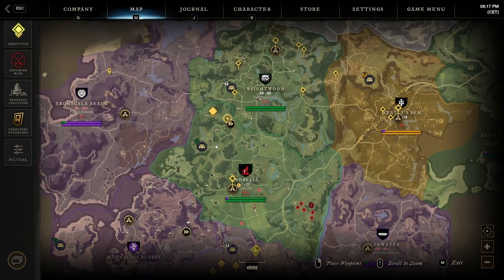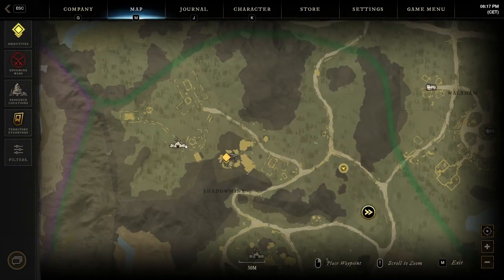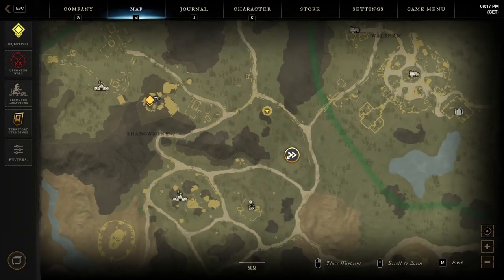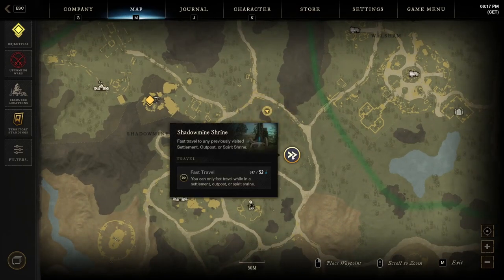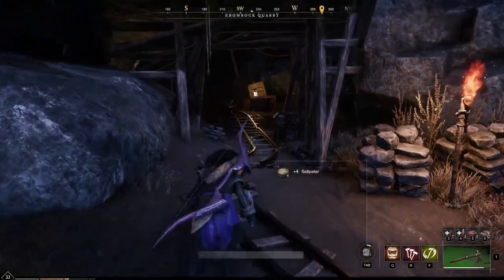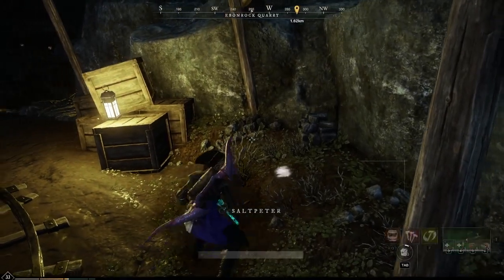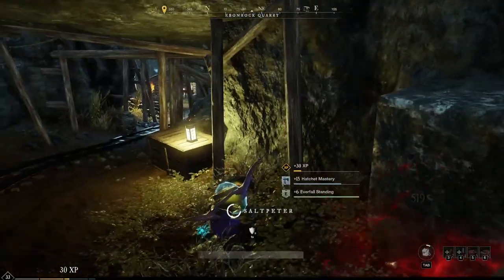Hey guys, this is going to be a quick one. I just want to show you my favorite saltpeter farming location in New World. As you can see in the background, it is in Everfall in the shadow mine in the top left corner of the map. I hope this was of any help to you. Be cool if you would like this video. Have a nice day.